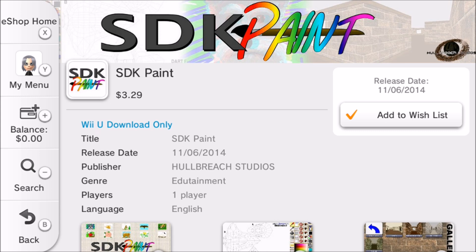Hello once again everyone, OriginalBloodAce here. Bit of a different video I wanted to do here. As you can see I'm on the eShop — I don't very often do videos with this — but I'm showing off the SDK Paint thing. It comes out tomorrow, November 6th, and it's $3.29, weird price I know. I just realized it says in the genre there: 'endutainment.' I don't know if that's a spelling mistake or if that's a joke on Wii U.